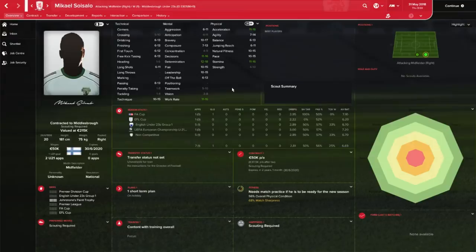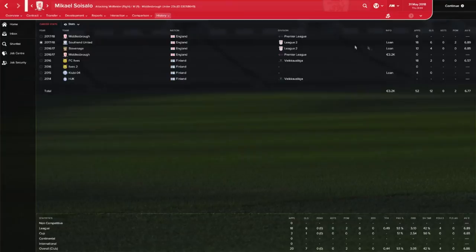Here you can see Mikael's profile. Unfortunately I haven't scouted the player so I don't see the attributes, but that's something we should look at. He is a player on the right-hand side in midfield, accomplished in that position. The more important thing is the history tab — the loan spell at Southend United: 18 games, 6 goals, 2 player of the match awards, 6.89 average rating. Really, really good loan spell at Southend.